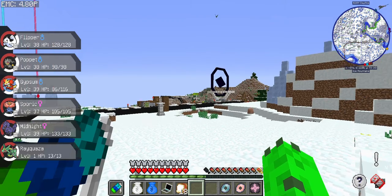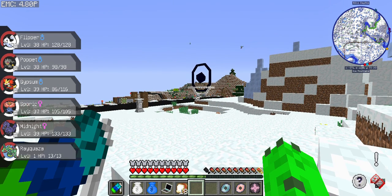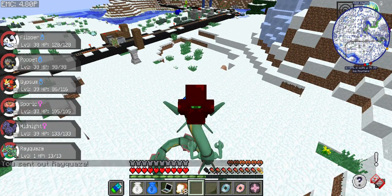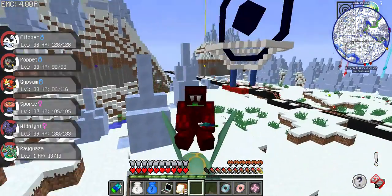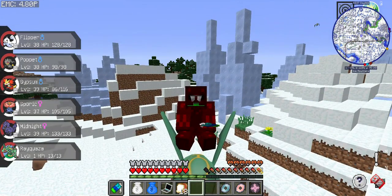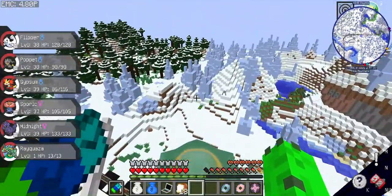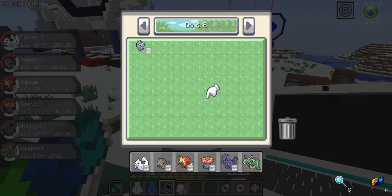It looks like all special attacks, so hopefully he's a special attacker because that would be really great. We might use him. I didn't check the size — small. That could be even better because when you try to fly or surf on really big Pokémon you won't be able to see. He doesn't encroach our vision very much. Rayquaza might actually make the team — we'll see.